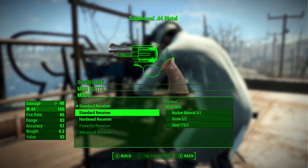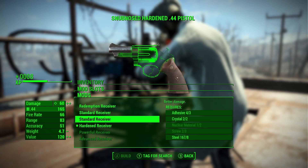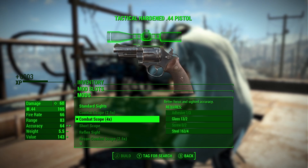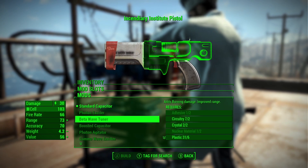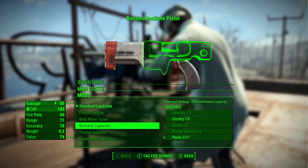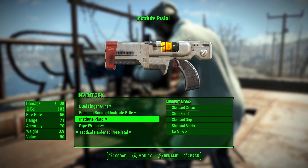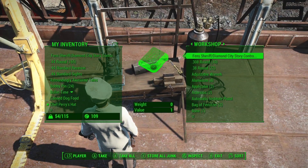So what can we do with this? We can put a hardened receiver on this — I think we're going to do that too — and we can put a four times combat scope on this gun as well, which will help us for some distance shooting. Unfortunately, now we're out of materials. We need more adhesives, nuclear material, crystal, and all that kind of stuff. That Institute pistol is kind of a redundant weapon now anyway, so we'll carry it around since it's not really very heavy.